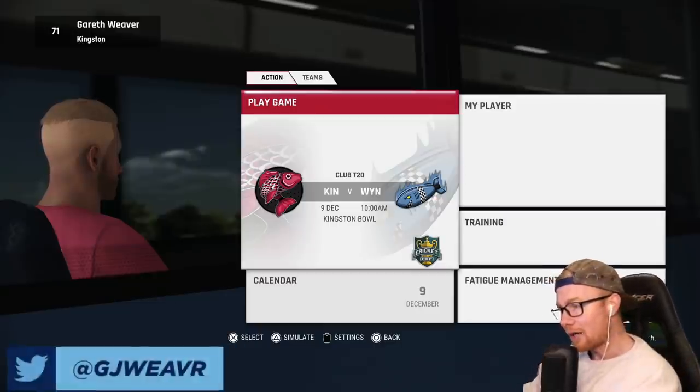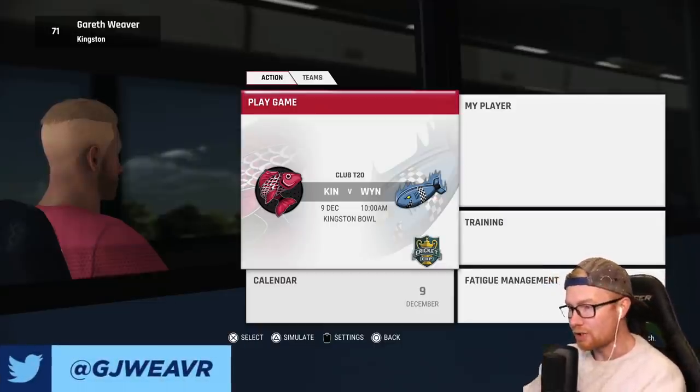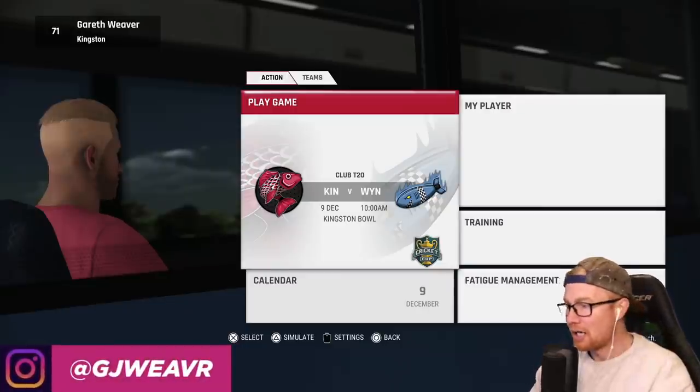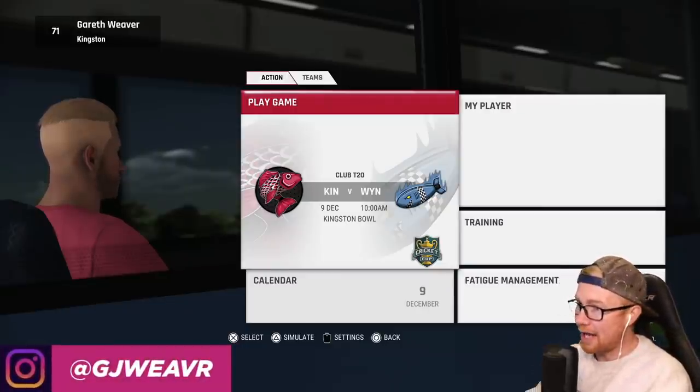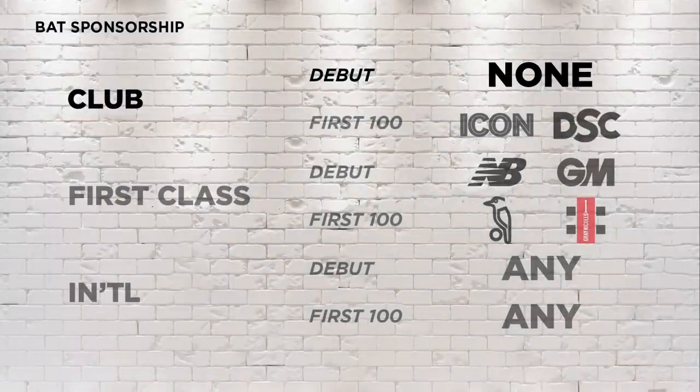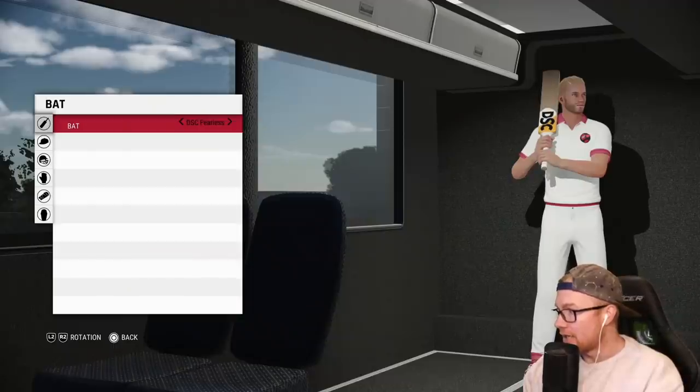Hey guys, welcome back to another episode of this Cricket 22 career mode. In today's episode we're playing a 20-over match and a 50-over match, and we've just had a new patch. We can finally change our player bat. We had our first club ton which allowed us to select either Icon or DSC as a bat sponsor — everyone pretty much wanted a DSC bat, so I'm going to select one now.